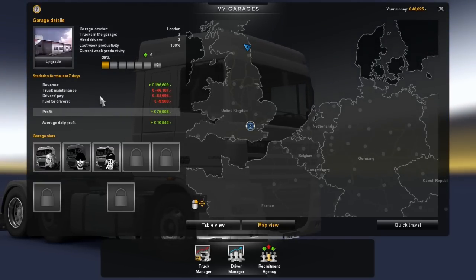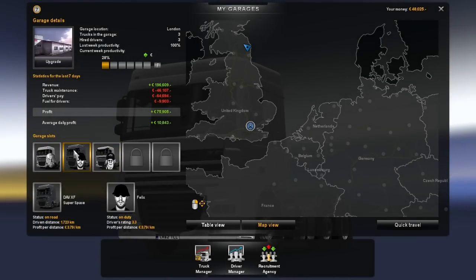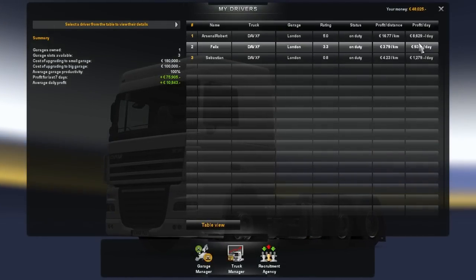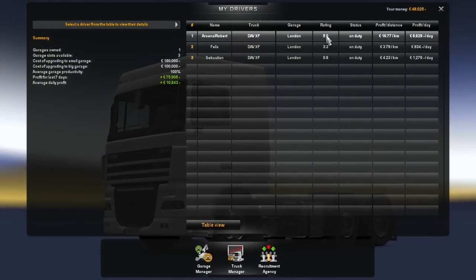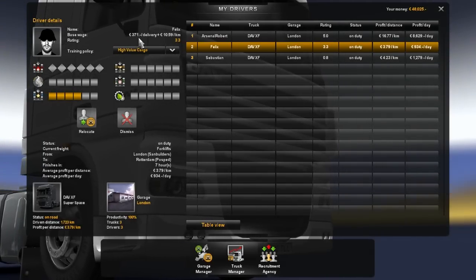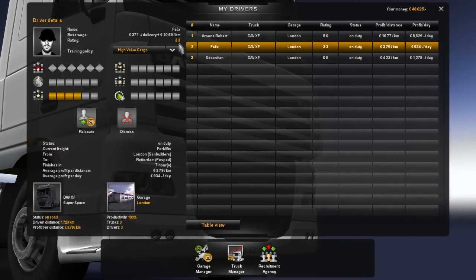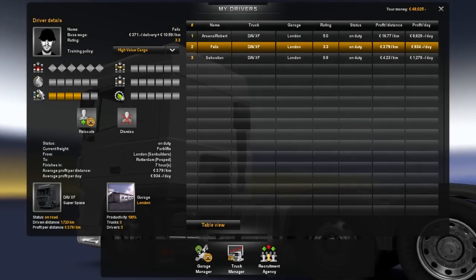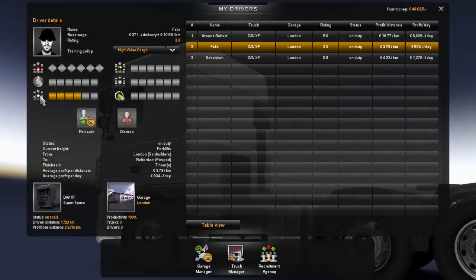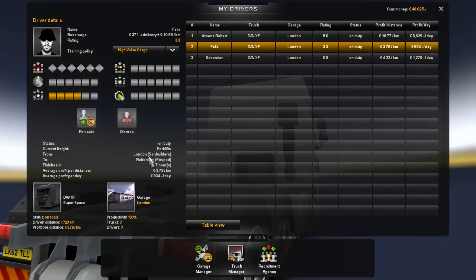We need to pay the drivers a fair amount of money, and truck maintenance is pretty much just for me crashing. You've also got to pay for their fuel. But these drivers level up themselves. I also had to buy trucks for them. They're all on duty and as you can see we're making a lot of money a day. The base wage is 371 euro and they get $10.59 for every kilometre they deliver.